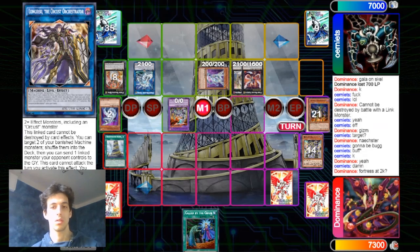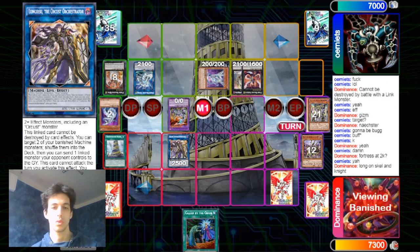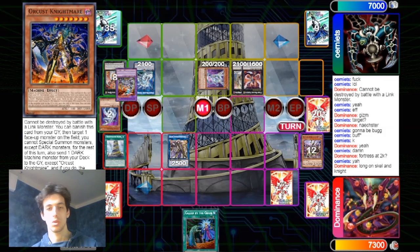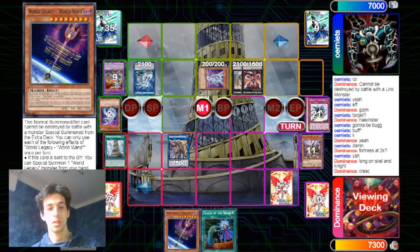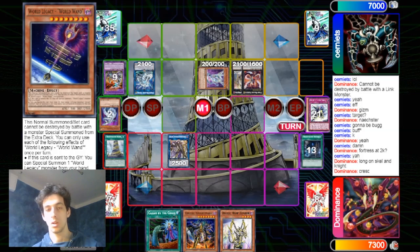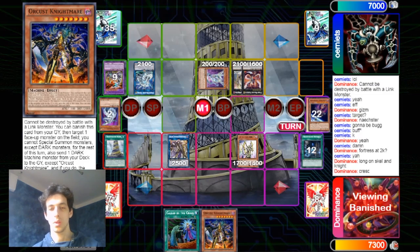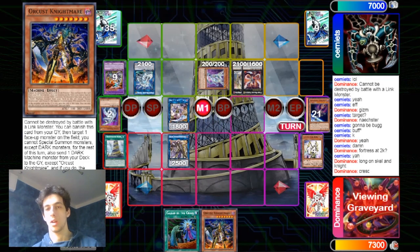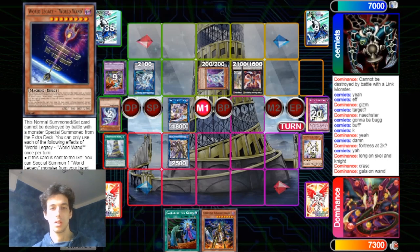He uses the Orochi here and Infinity has to negate that. Then you just go into the Orcust play and clear everything. You can summon back the Dingirsu with the Cymbal Skeleton, send one piece with Dingirsu's effect, then go into Dingirsu again, send another one, and just attack with everything. Now Crescendo has the War Wanderer — that's pretty good, because now you can use Return to discard the Wanderer and draw into fresh cards. You draw into Heart Power — that's one of the best draws.